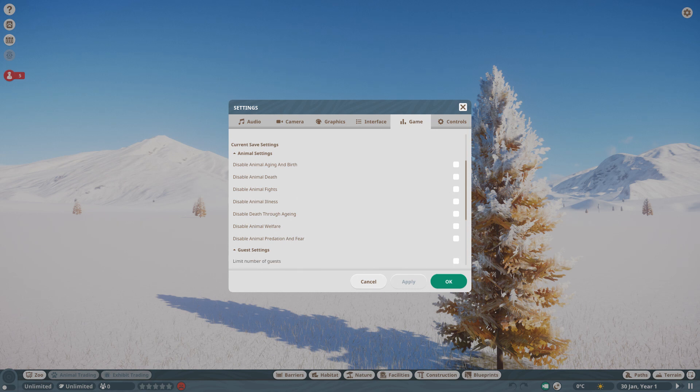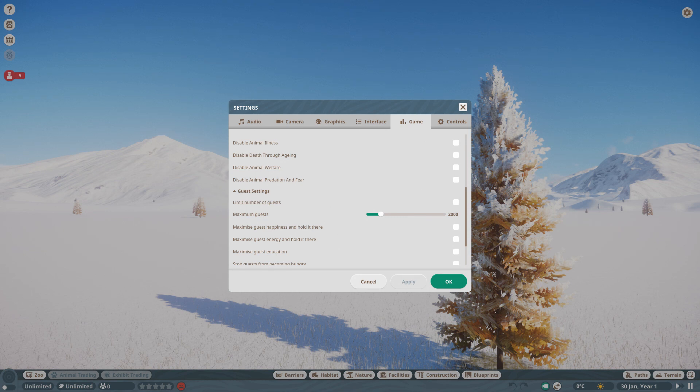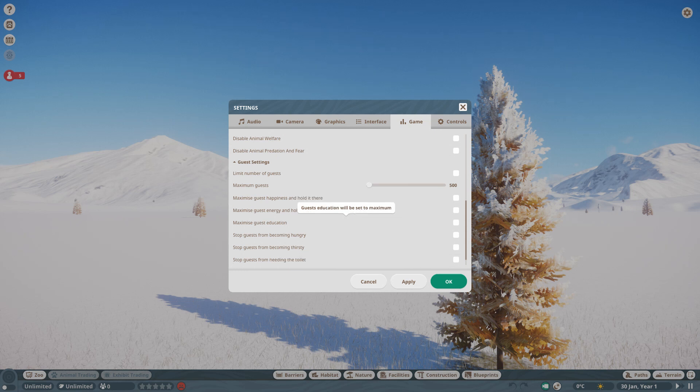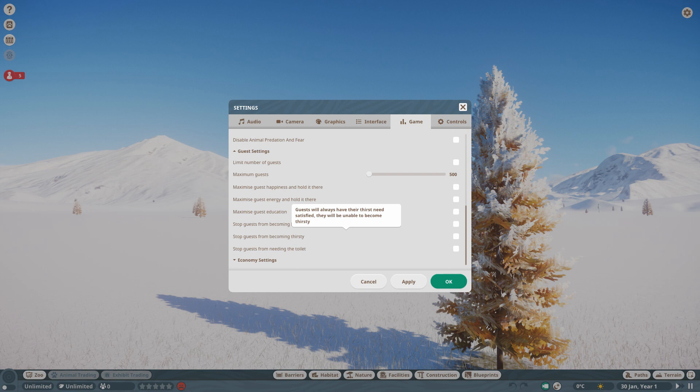Some good options there — if you want to turn all that on you can do, it makes sandbox a little bit easier. In Guest Settings you can limit the number of guests with a sliding scale from 500 up to 10,000. You can also maximise guest happiness so they'll always be 100% happy, maximise guest energy so they're always 100% energised, set guest education to maximum, and stop guests being hungry, thirsty, or needing the toilet.